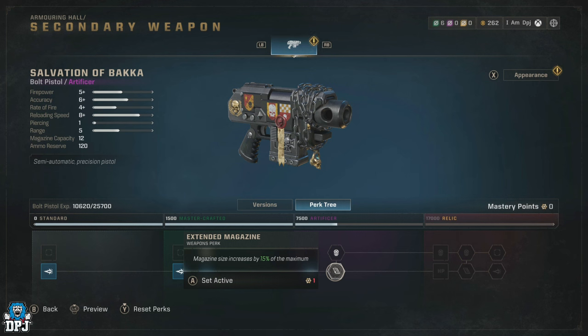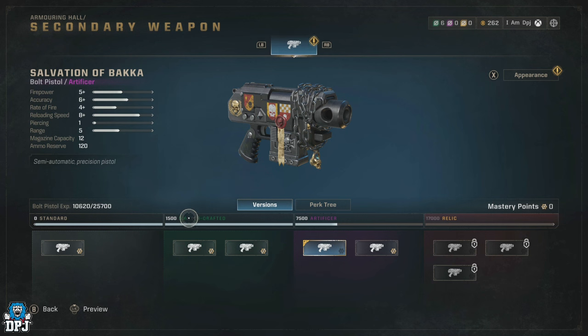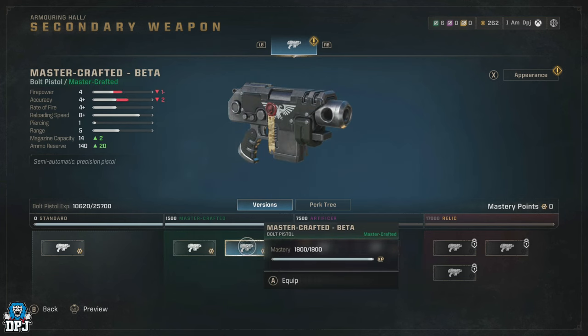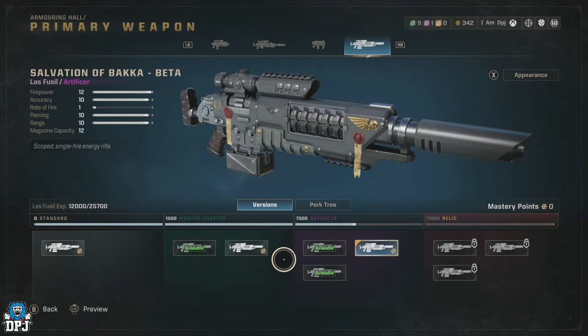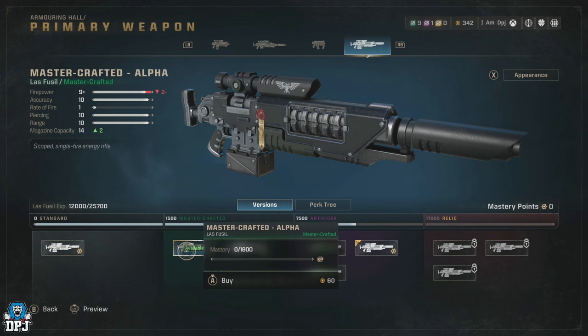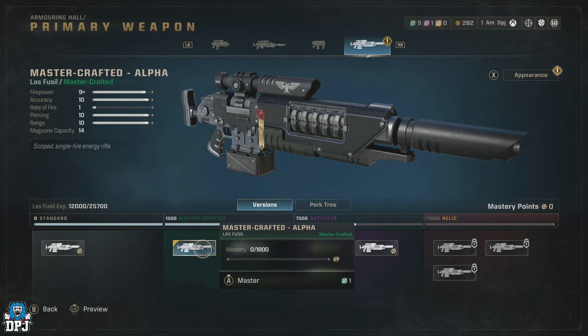Within those weapons, under the different sections — Standard, Master Crafted, Artificer, and Relic — there are different versions of the very same weapon. Upon unlocking the section they fall under, you can't just use them; you need to first buy them with requisition that you earn via operations or the PvP side of the game. In my opinion PvP is way faster, but if you stick to PvE and co-op, operations is how you earn this. Requisition is used to purchase the different versions of said weapon.